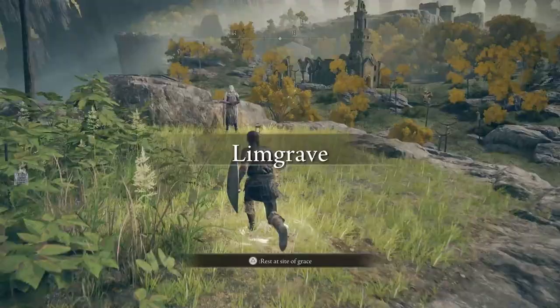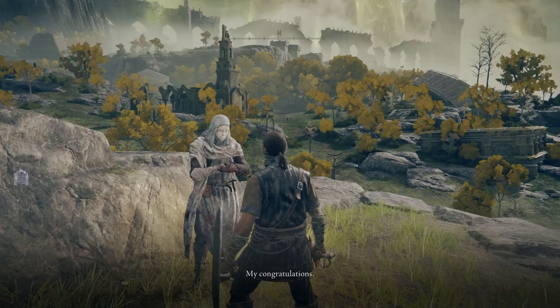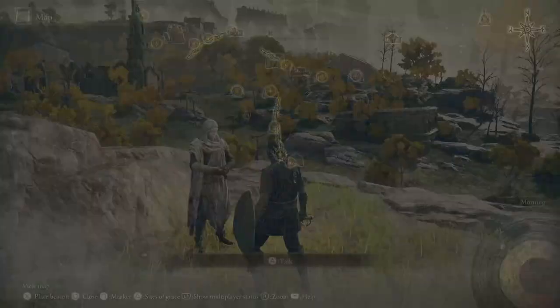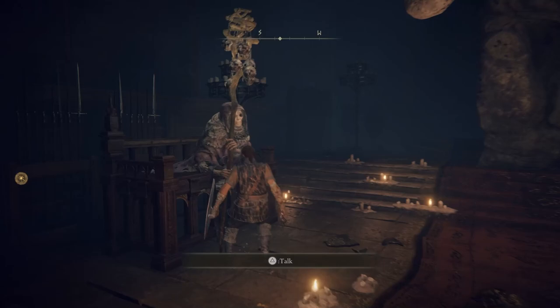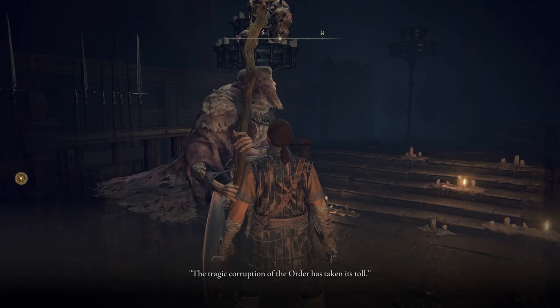Head back to the start of the game now. Fast travel to the First Step. Talk to White-Faced Varre and he'll tell you to have an audience with the fingers at the Roundtable. Fast travel to the Roundtable. Head to the newly opened door and talk to Enia and touch the two fingers. With this complete, you don't have to talk to Varre again, but he will have moved to the Rose Church in Liurnia of the Lakes.